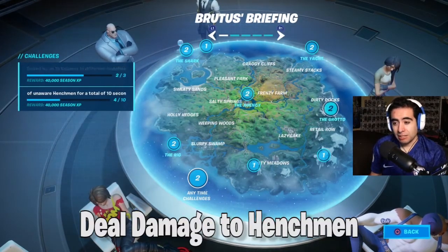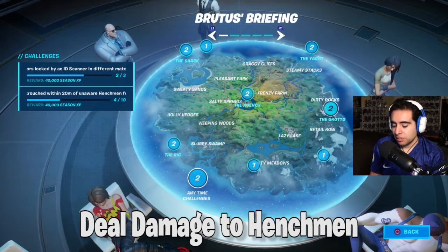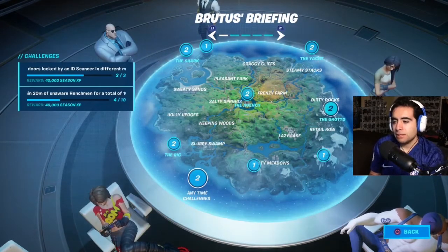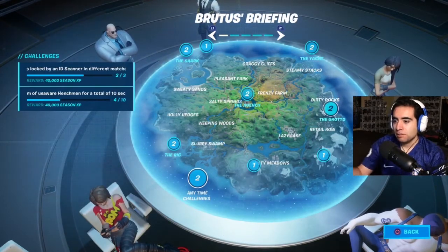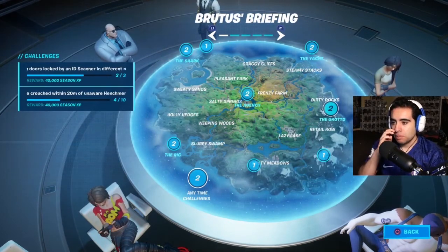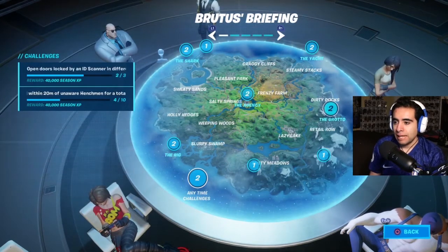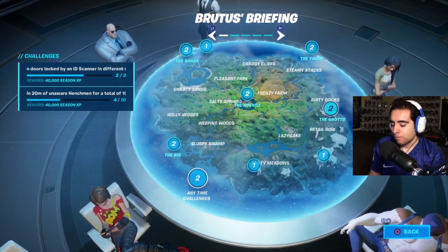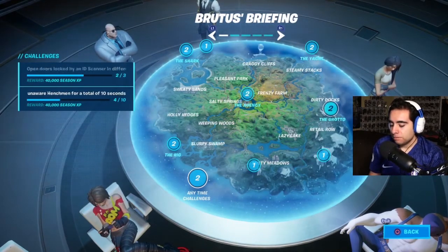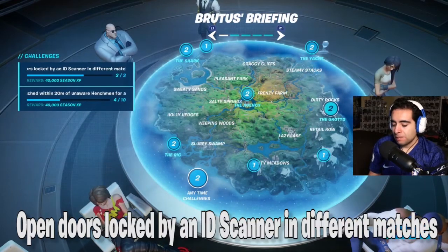Deal Damage to Henchmen is another challenge listed for Brutus's Briefing — it's pretty easy. You just deal damage to henchmen at the various new locations: the Grotto, the Shark, the Rig, or the Agency. There's also a place by Sweaty Sands, just south of there, that has henchmen as well.